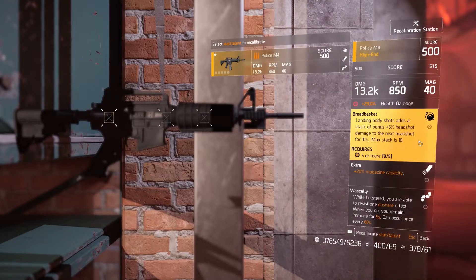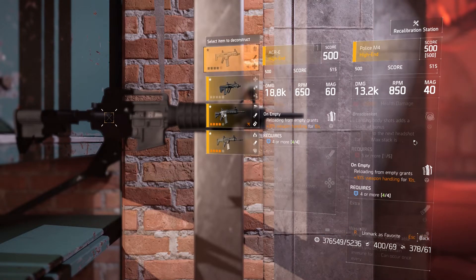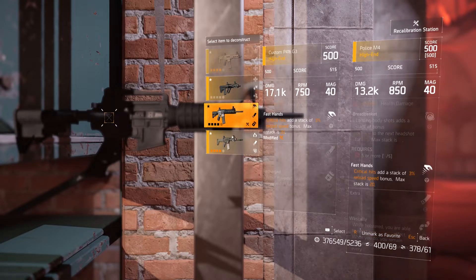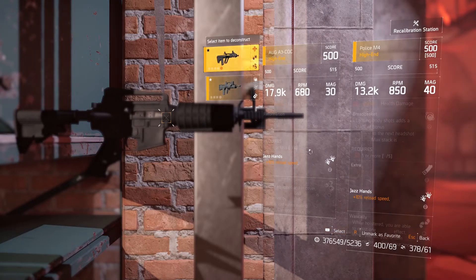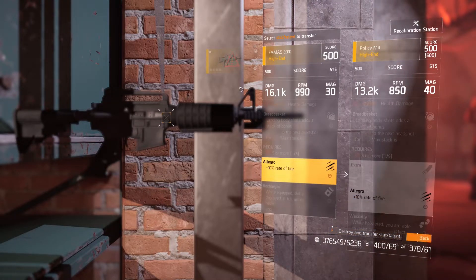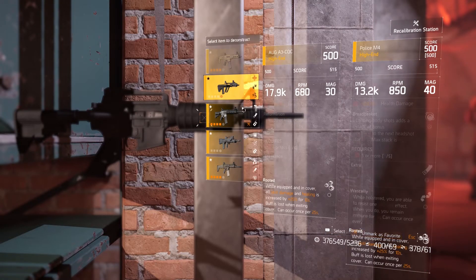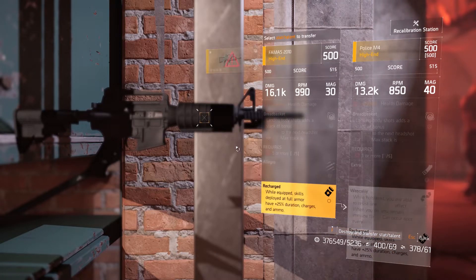Before we move on to recalibrating gear, I just want to show you that you can only swap talents that are on the same tier. Breadbasket is at the top of the Police M4's talent list, and you can only swap it out for the top talent on the other assault rifles. The same goes for the +20% magazine capacity, which is in the middle tier — it can only be swapped out for middle tier talents on the other assault rifles. And likewise, I can only swap out the Waskily talent, which is the third talent on the Police M4, with the third talent on the other assault rifles.